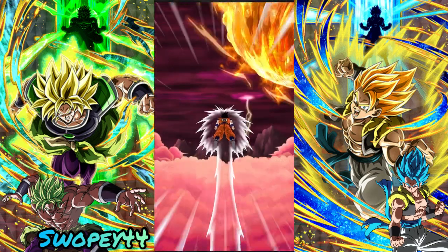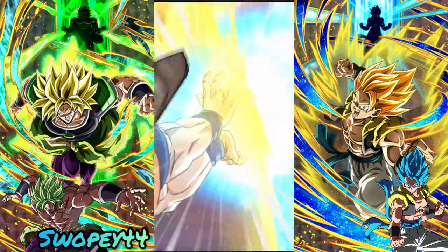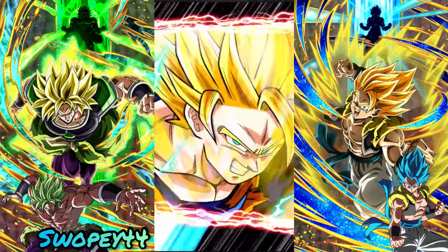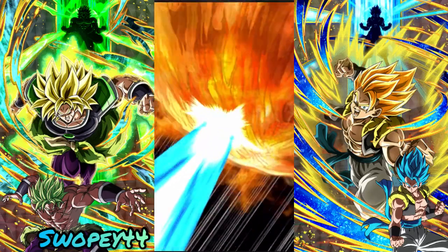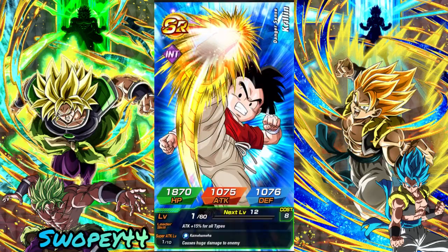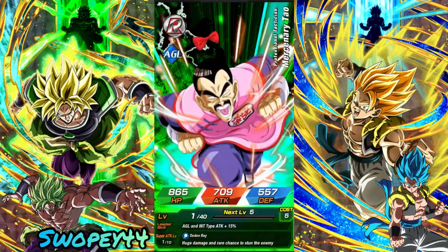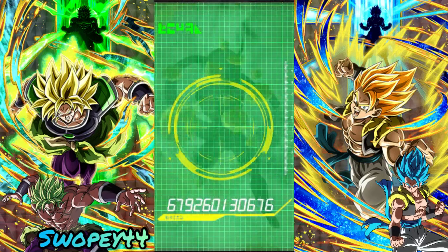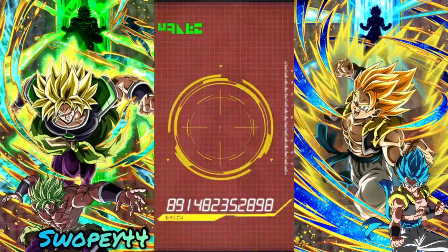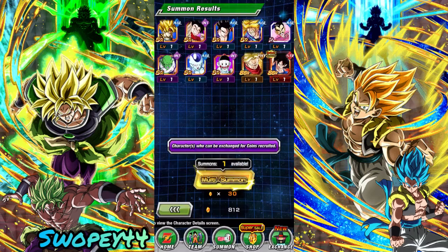So a super or extreme class character — one of the older category leads — and without even getting the guaranteed featured at the end, we could also pull a random LR or random Dokkan Fest in between the multi. You can definitely pick up some stuff throughout these multis without them being the guaranteed featured. Alright, first multi result: Spirit Bomb Goku — we don't need him. That's our first multi for 20 stones.